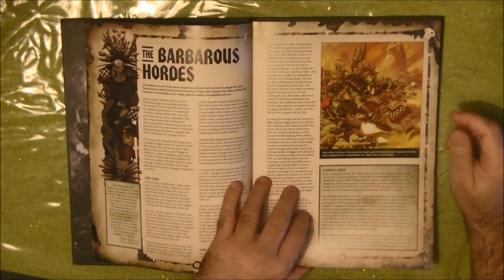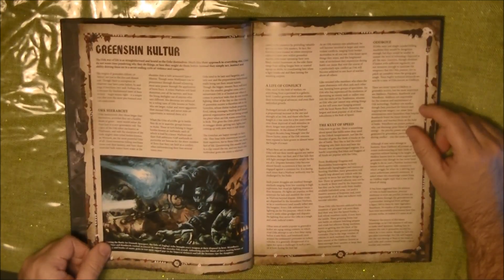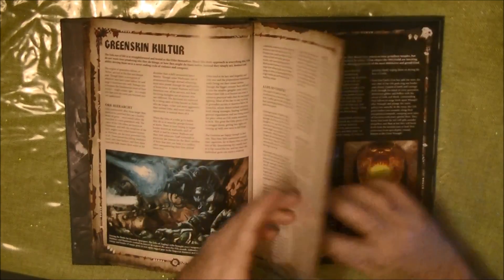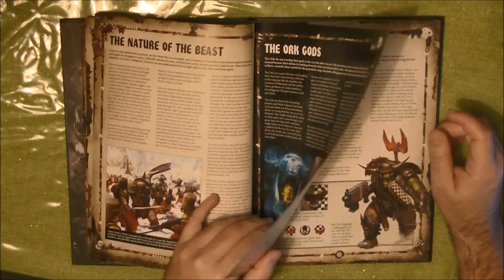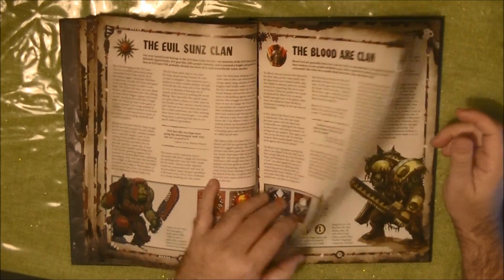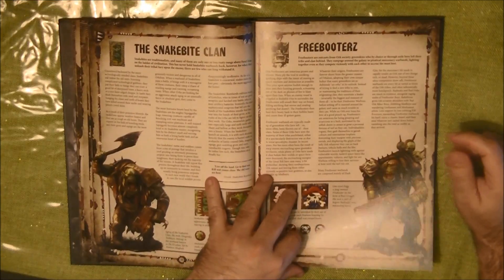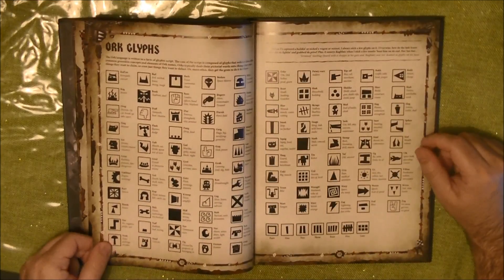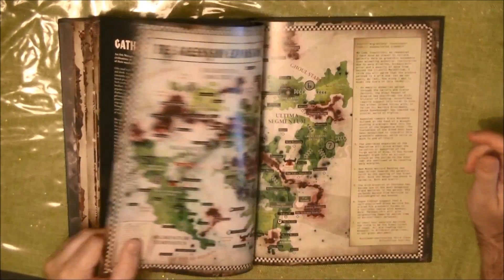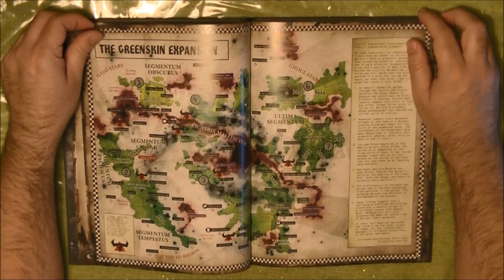Here we have the background of the goblins - the goblins of the Orks and the great kings - and they talk about the greenskin culture, the gods, and the nature of the beast. We have the tribes: Evil Sons, Blood Axes, Goths, Death Cores, Bad Bones, Snakebite Clan, and the Freebooters. Also quite interesting are the glyphs of the Orks. We have the Waaagh, and the segmentum map showing all the places where Orks are - it looks quite green to be fair.